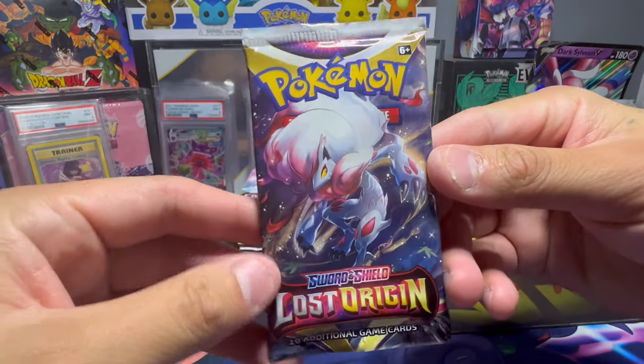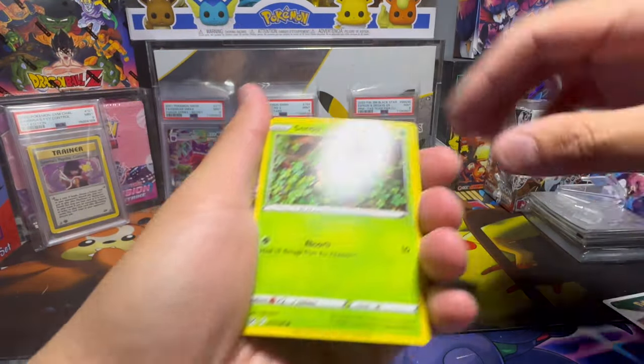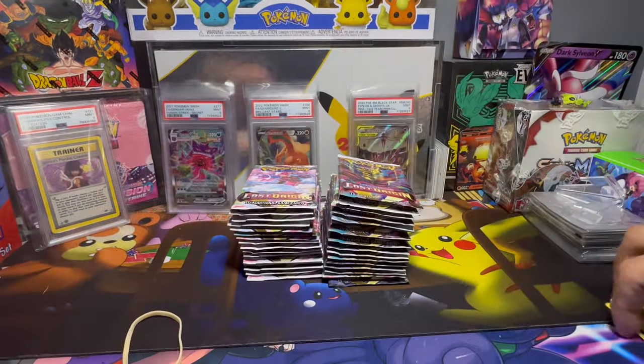Pack number one, we got the Zorark artwork. Not even going to look at the code card. So we'll go straight through this one. Just a Parasect reverse. Nothing in that pack.